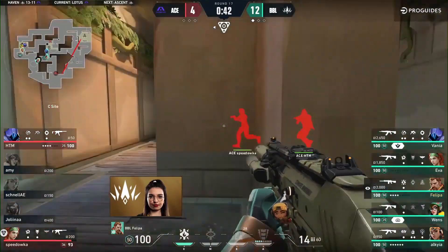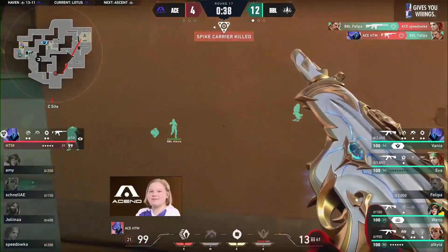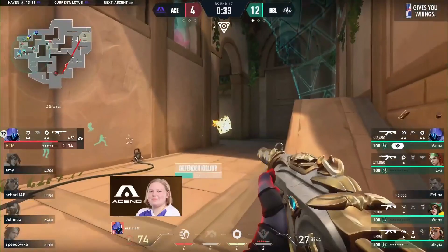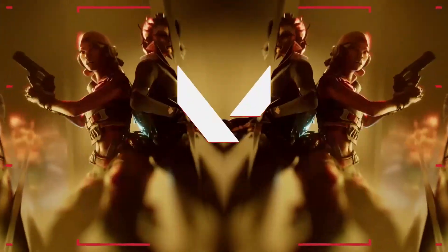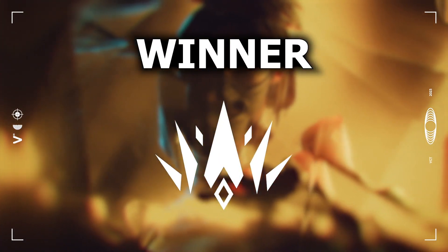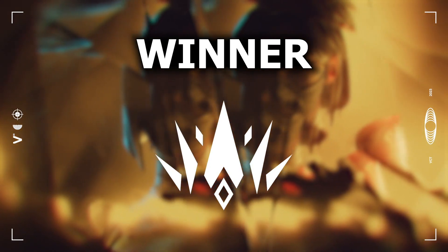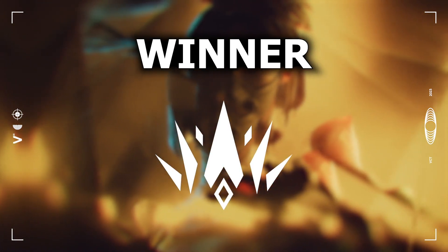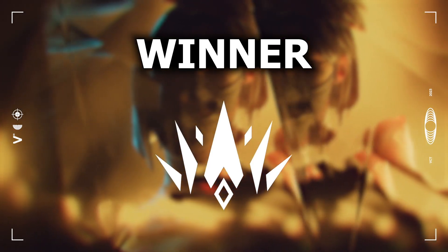Philippa buying time for those seekers to fade now — challenging on the site. Left in a 1v4: nade, lockdown, absolutely everything used — seekers chasing her, and so is Vanya. Vanya, a little less forgiving than the Sky ultimate. What an incredible display from BBL — they look on fire today. An undefeated team looking to keep that record as the next map up is Ascend's map pick. It's going to take a lot for Ascend to get back into this one.